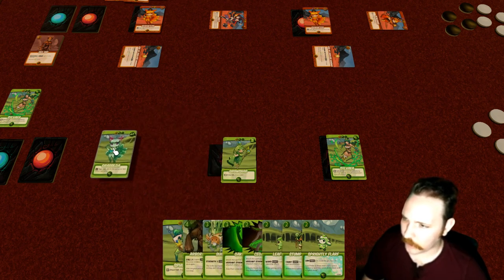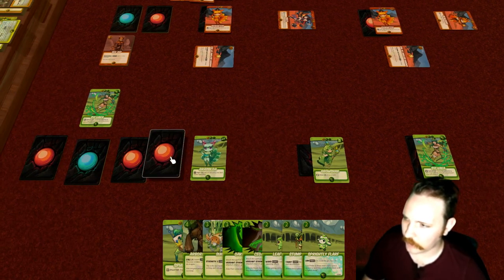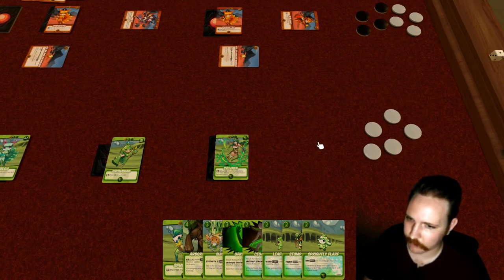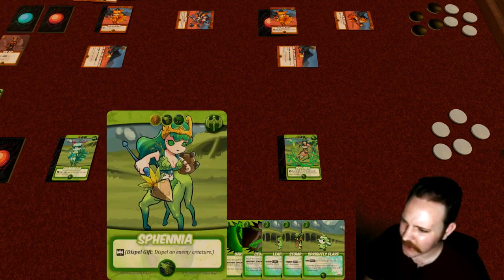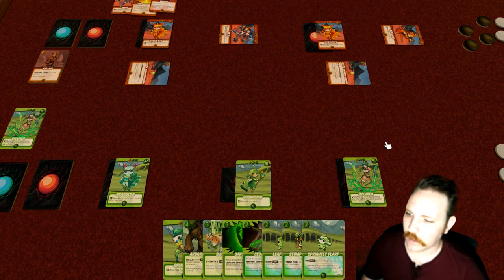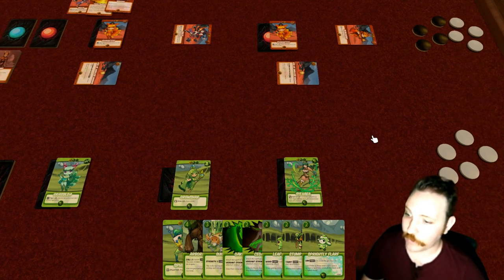This Sphine player is going to need to make a comeback now. Dispel gift — dispel an enemy creature. Since it's happening on their own turn, they get to choose. They'll go ahead and hit the Rex Imp. We'll play a mage and give her a vigor, which gives us another power. Did I skip playing a mage last turn? Might have. Alright, we now have five power.